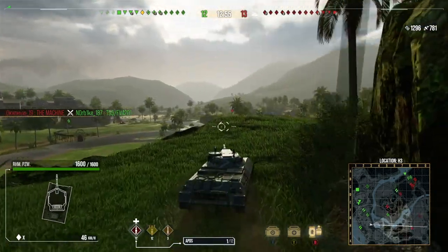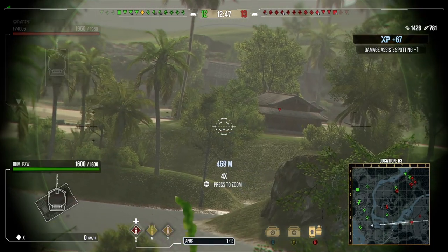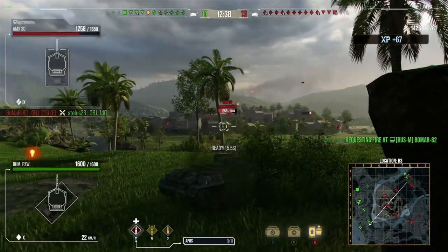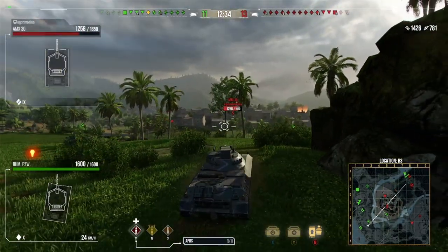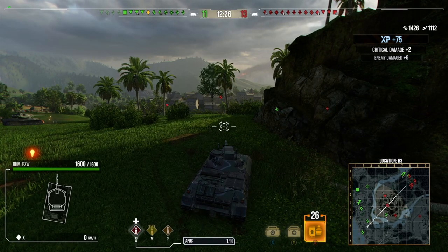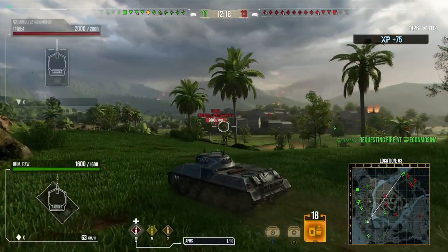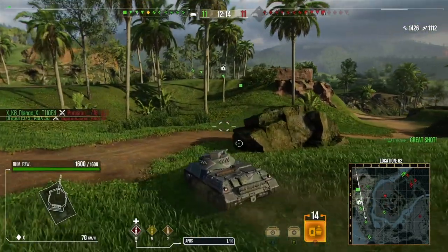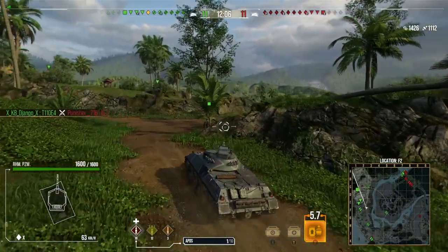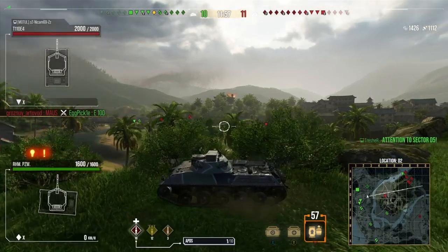I'm keeping an eye on the map — it looks like we're potentially losing the heavy flank, but it's hard to know for sure. I may have to turn around at some point since we're not making much advance on this position. It might be that I have to fall back and spot for our TDs and artillery currently in base. If we lose the heavy flank, as long as I'm in position to spot when they come out, our guns are facing them — unless they get right under the ridge quickly, that should give us an opportunity for a few bits of assistance.